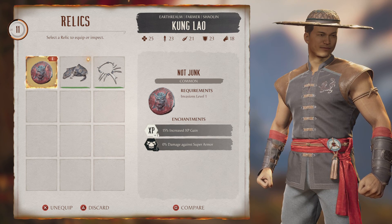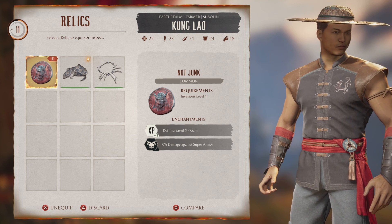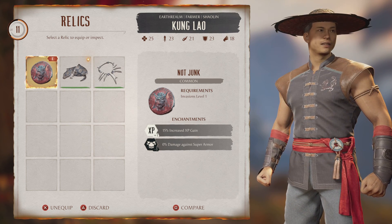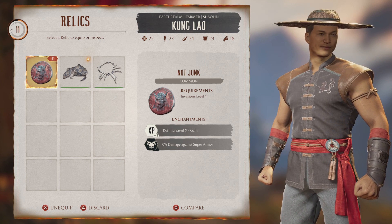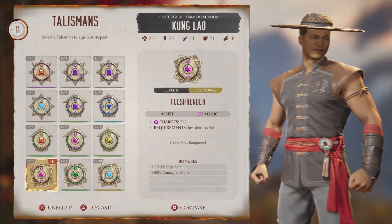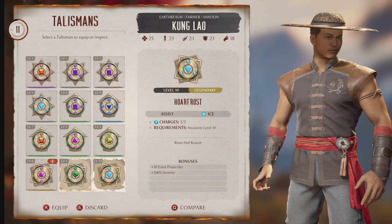As you rank up through Invasions mode, the opponents do get tougher. You come up against some crazy challenges where your back is against the wall and you've got to be effective and attack quickly — because if not, you're going to pay for it. There's also something called talismans.